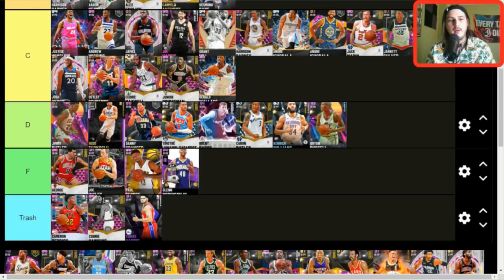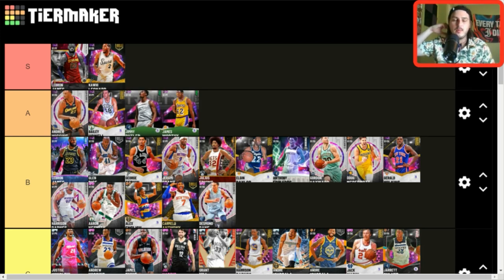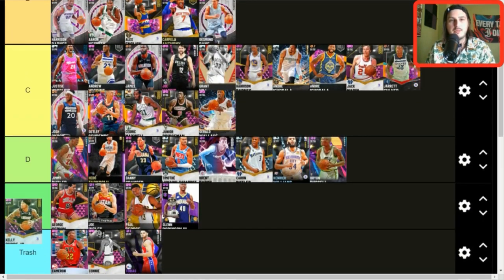Kawhi Leonard — S tier. He's basically a better version of Wiggins and Jimmy Butler combined — the apex three-and-D cone. Kawhi's a beast. Ray Allen base, those wide shoulders and muscular frame mean he triggers defensive animations earlier than opponents. When you try to drive past guys like Jimmy Butler, Scotty Pippen, or Ben Wallace, you trigger that animation where they cut you off sooner because their hitbox is effectively bigger. That's why they're so good defensively.